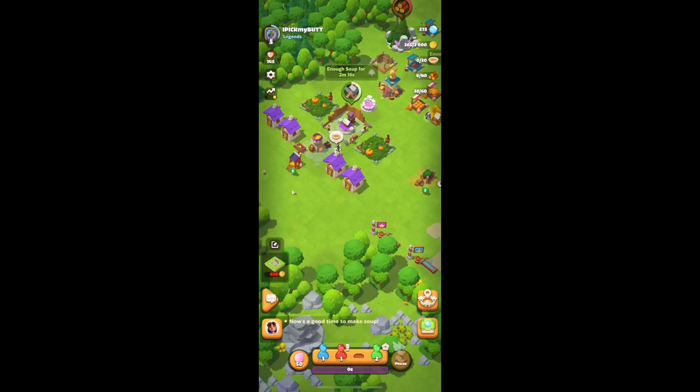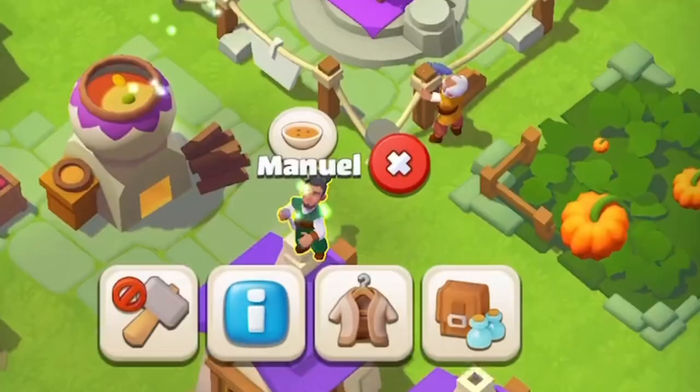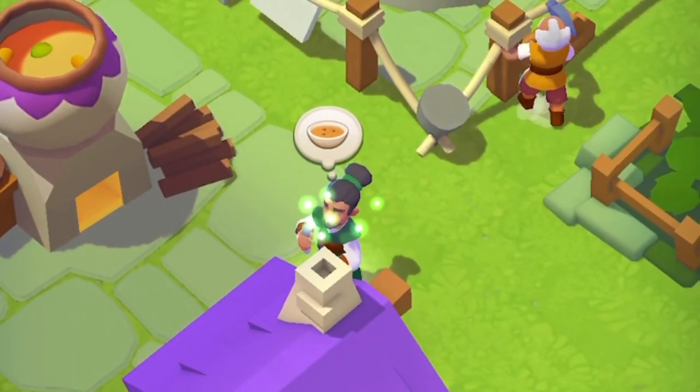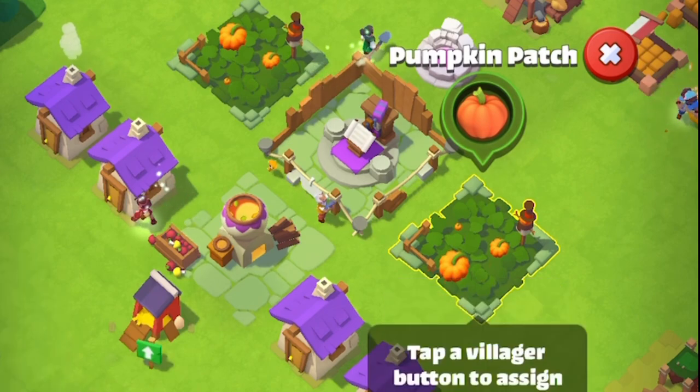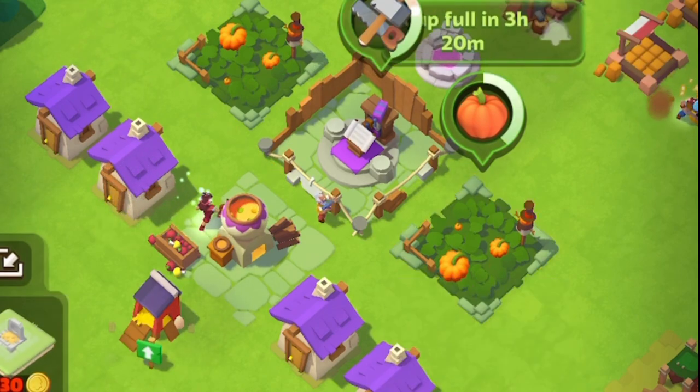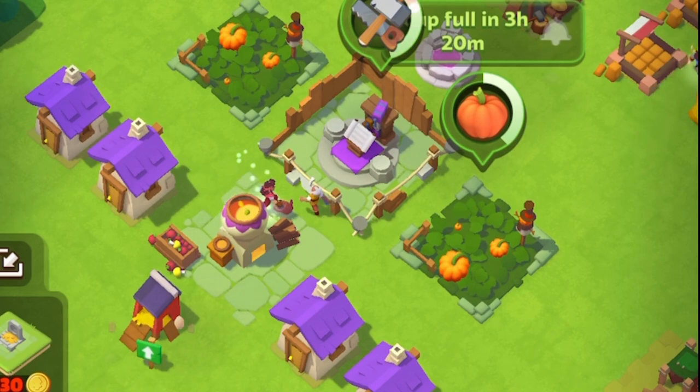One of the worst things you can see when logging in is something in red — either it means that's full to the max or somebody's hungry. One of the things you should do is always have one villager in the pumpkin patch making food at the beginning. This way there'll be a constant flow of everybody getting a chance to eat and you won't have any downtime.